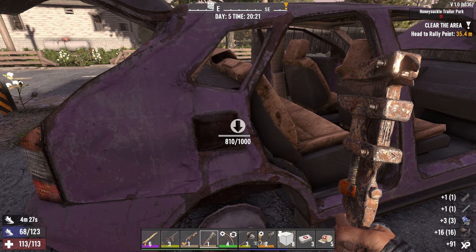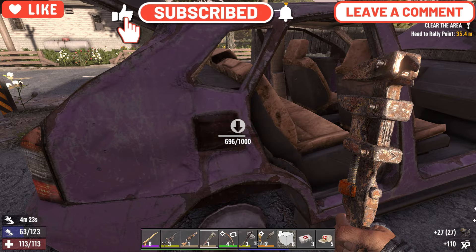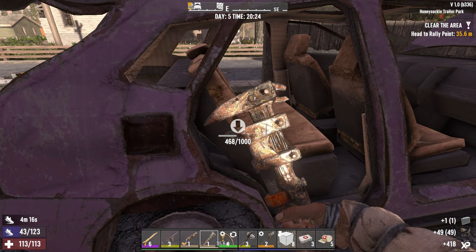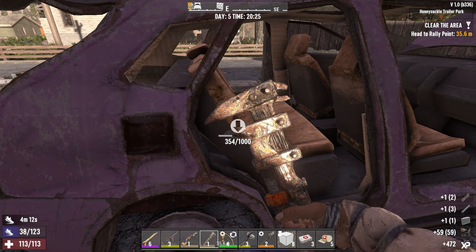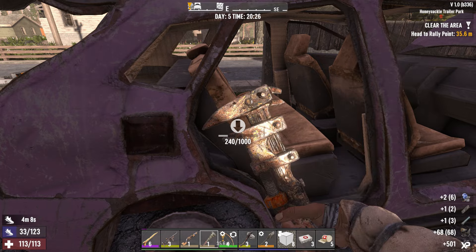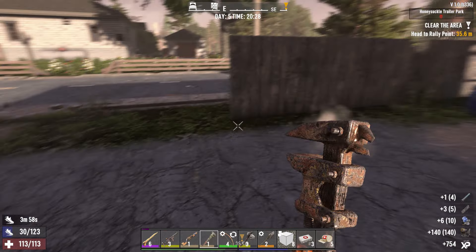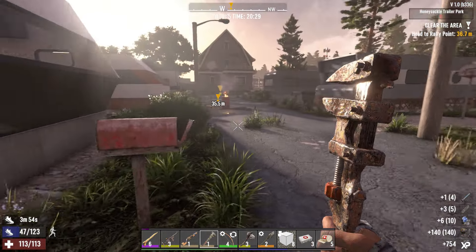We'll get pipes, springs, all this stuff. If we can get two more pieces of leather, then we can go back and during the night craft the bicycle chassis. We got a radiator — come on, give me something good. Another spring, another pipe, some more mechanical parts. Still no leather. Well, we can definitely continue doing that with the vehicles.